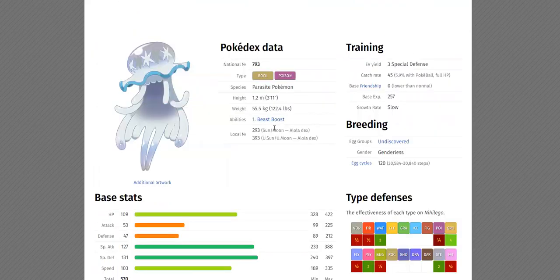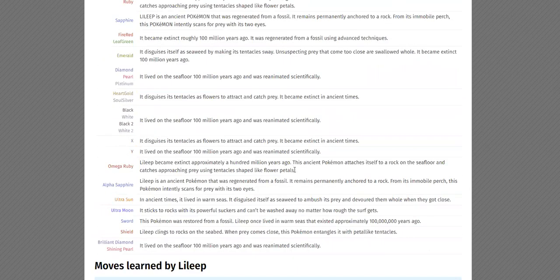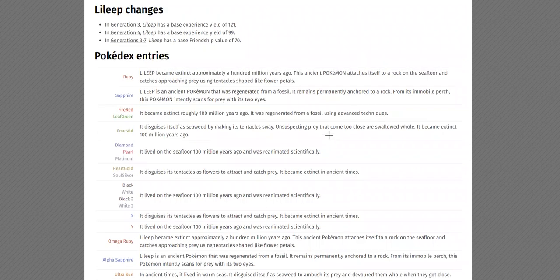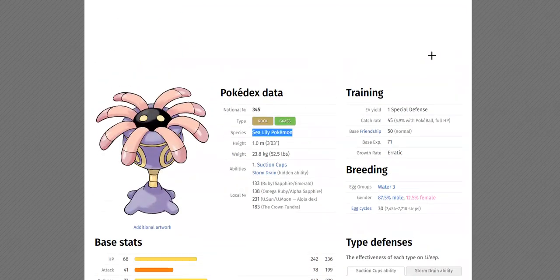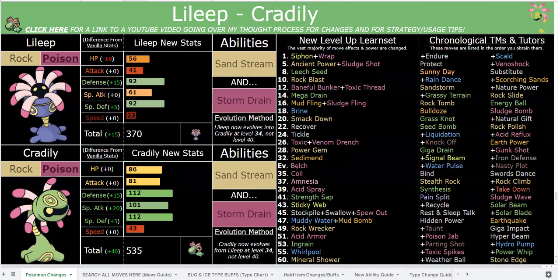You can also read Lilligant's dex entries - they also talk about digestive fluids. It says it approaches prey using tentacles shaped like flower petals. It's not actually a plant - there's nothing about this Pokemon that is plant-like. Barnacles are not plants either. We already have three Rock/Water fossil Pokemon - I don't want a fourth one, that's boring. Cradily fits having a unique type combo, and it's still the only Rock/Poison type in the hack, so it still has that unique title.